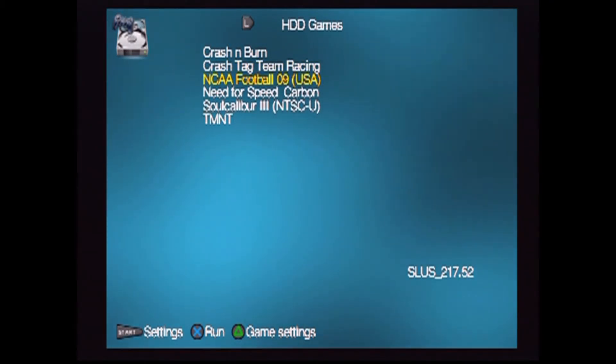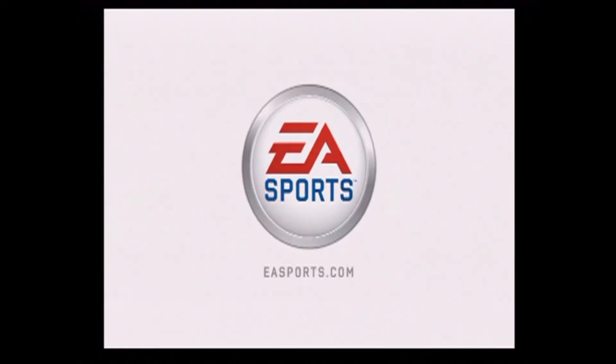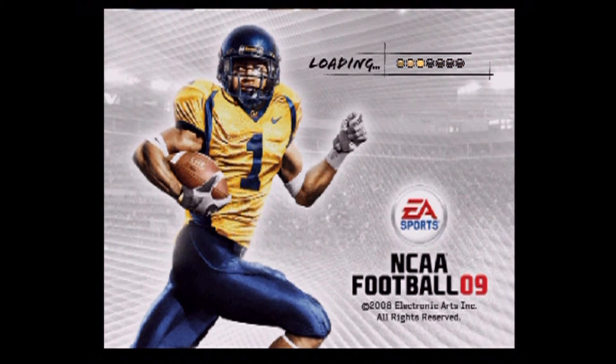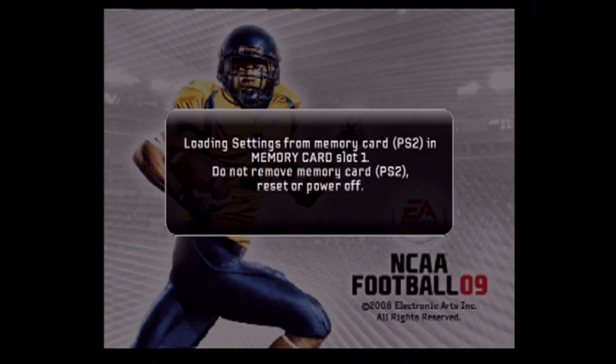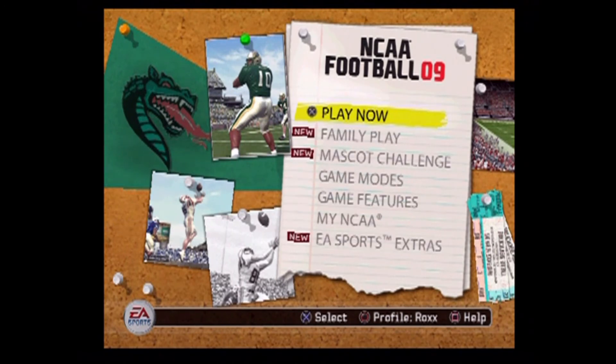You go down here, hit X, and the game loads — different colors flashing means your game is loading. Here is the game. That is really loud, but this is how I'm gonna do it. It just loaded my roster, so this is what we'll probably be doing from now on. I still have to put Madden on there, which I got downloaded.